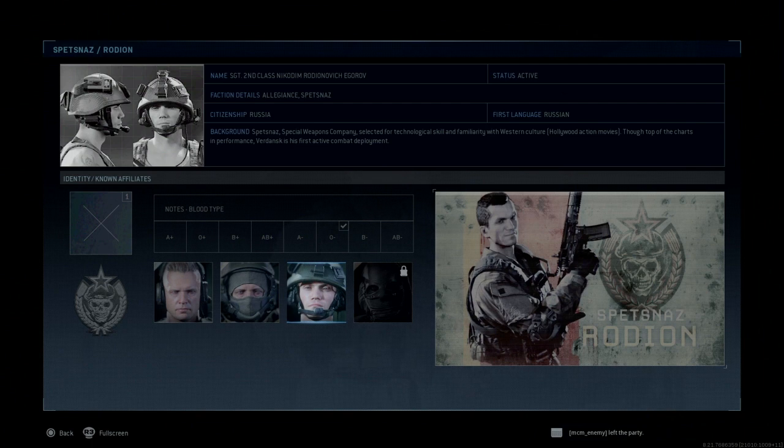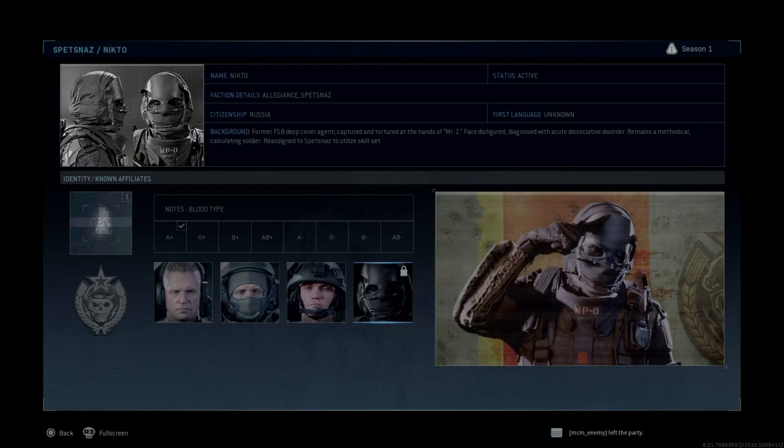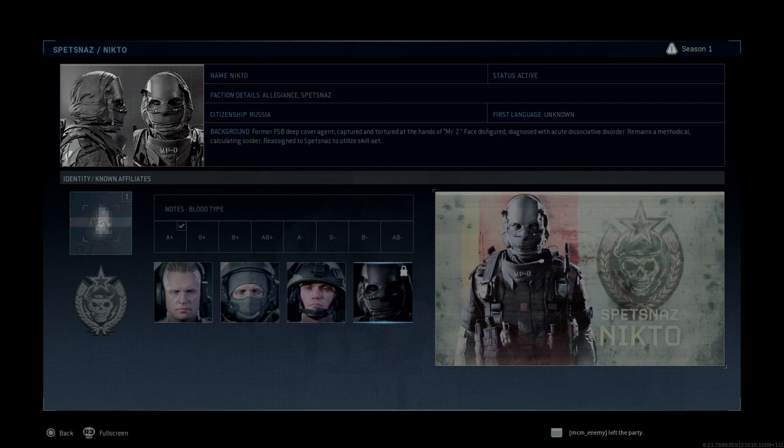The third one would be Rodion, or Sergeant Second Class Nikodim Rodionovich, O negative. There are no fingerprints for him, which is interesting. Nikta is still a mystery — a former FSB deep cover agent — and there's no information about him except for a somewhat shady fingerprint. He is A positive blood type.